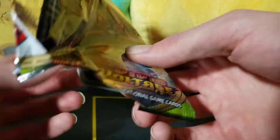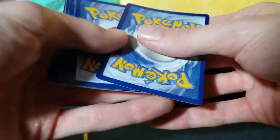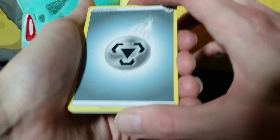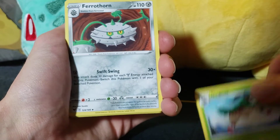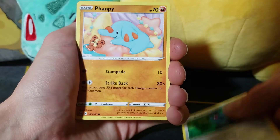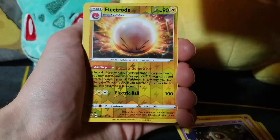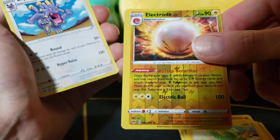Let's get into our first pack here — some Vivid Voltage. We got that Gogoat in the last video in the reverse holo form that was super off-centered, it was so cool. You could even see the little marks where they had cut in between the two cards — you could see the mark on it.